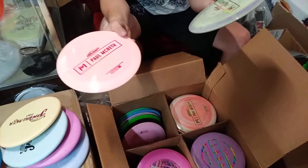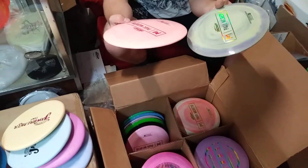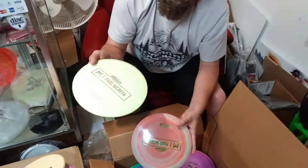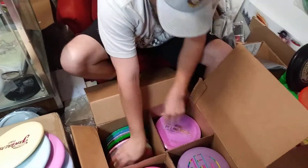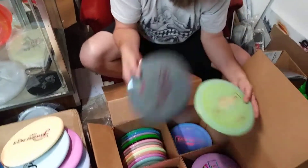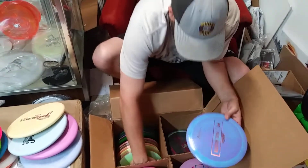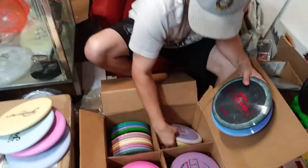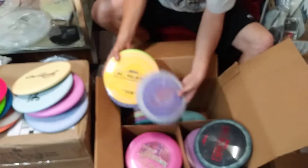Got a bunch of these Hades discs in — actually this looks like a Kong, no this is the Hades. A bunch of Hades — super swirly yellows, purples, looks like that one could have been a TI blend. Wow, black smoky swirl. So cool, there's a lot of really cool Hades.